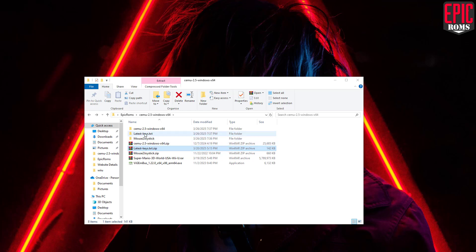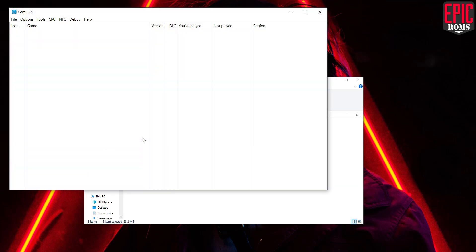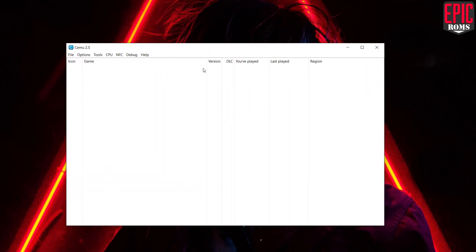Make sure you have added the appropriate keys to your Cemu folder. Without the keys, none of your games will actually launch. All you have to do is place the keys.txt file inside your Cemu folder, and that's it.